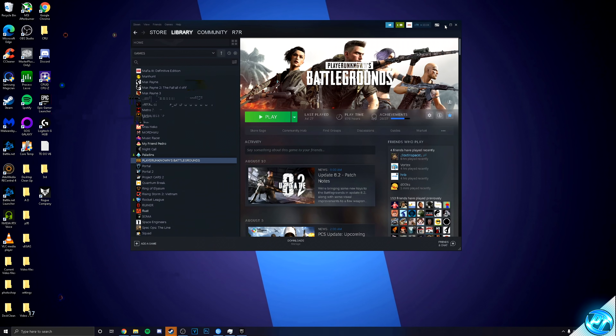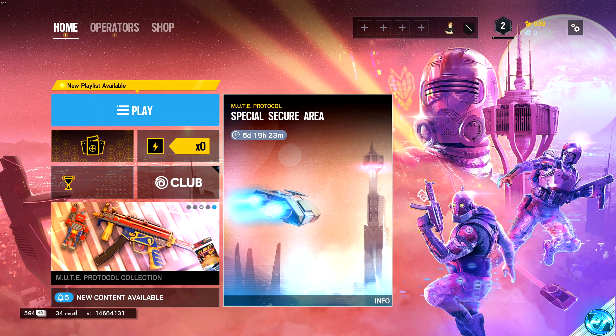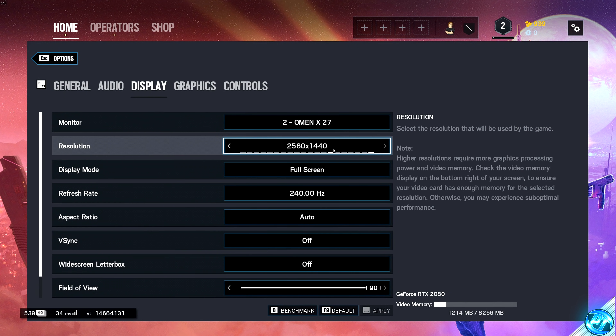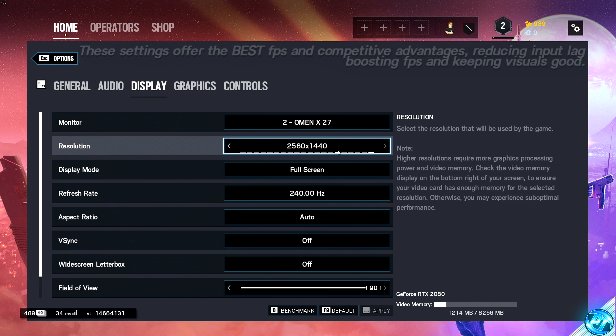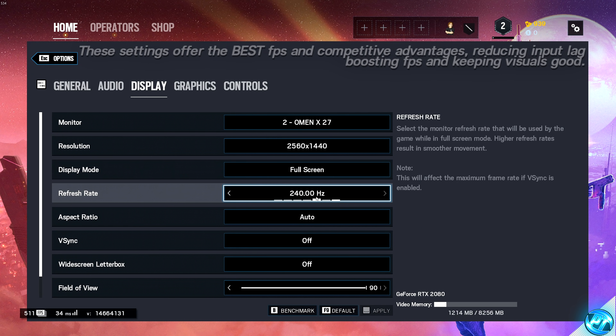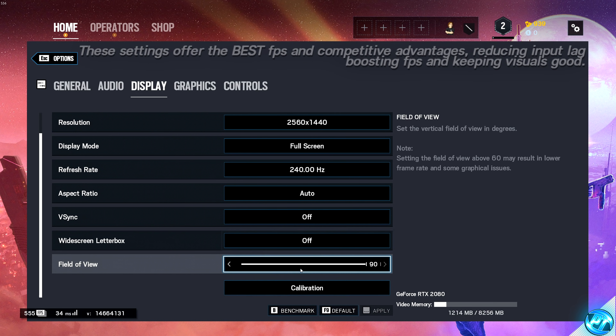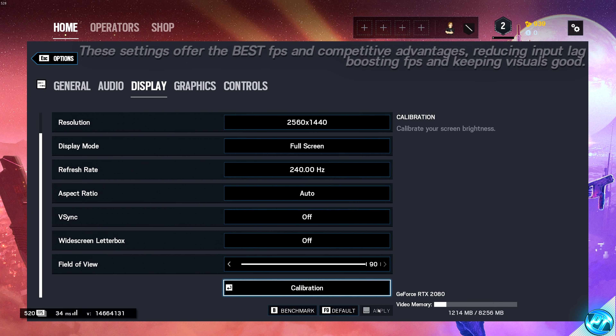Once you've booted into the main menu of the game, take yourself to the top right to the settings icon and click on options. Starting with the display tab, go over to resolution and set this to your monitor's native resolution, which is typically going to be the maximum option here. Go over to display mode and make sure this is set to full screen. Then go down to refresh rate and ensure it is completely maxed out at your highest option. Make sure that V-Sync is disabled — you should never be using V-Sync. Widescreen letterbox should also be turned off, and field of view can be set to anything you like. Press apply.